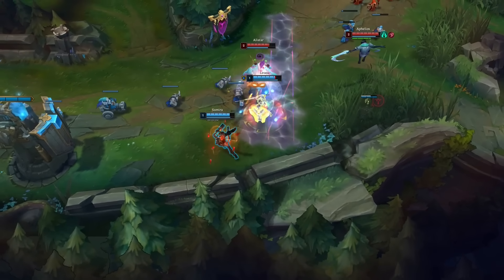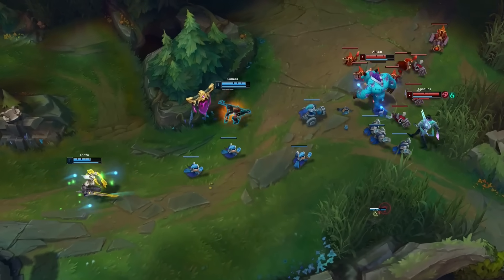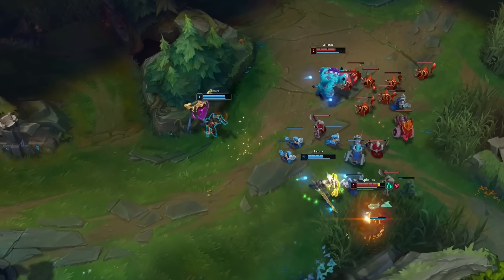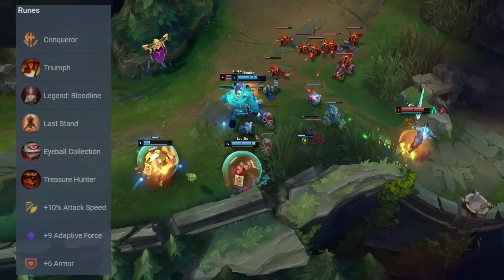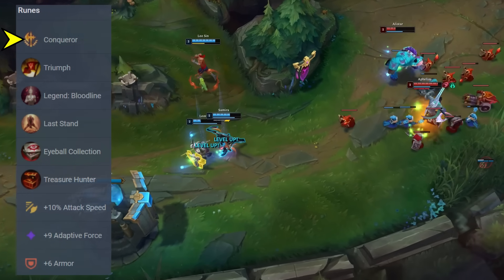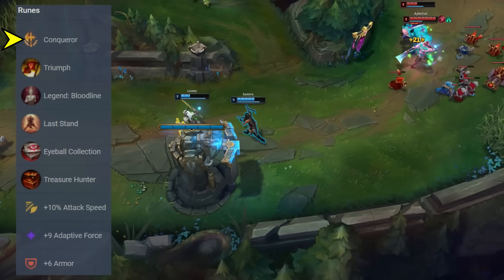I'll give you the exact runes and items, explaining the strategy behind this build, and then show you how it's executed in the analysis part. Let's start with the rune page, because this one should be rather intuitive. You go for Conqueror, Triumph, Legend Bloodline and Last Stand, with Eyeball Collection and Treasure Hunter secondary. Conqueror is always the best keystone for Samira. The rune is so easy to stack in tandem with your passive, so you can then reap its full benefits once you press your ultimate.